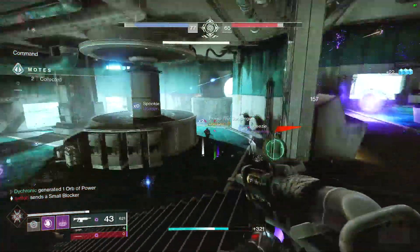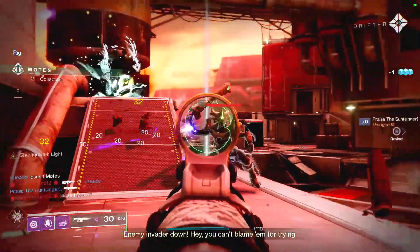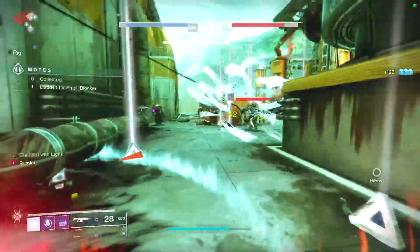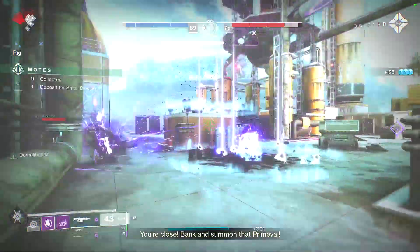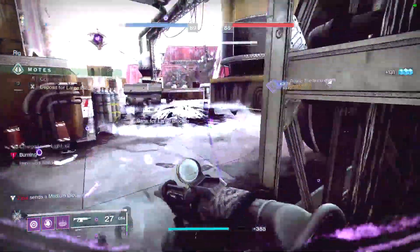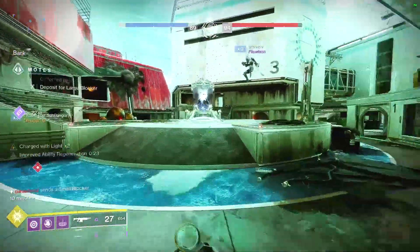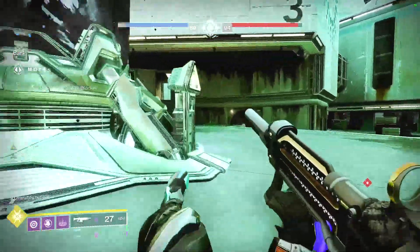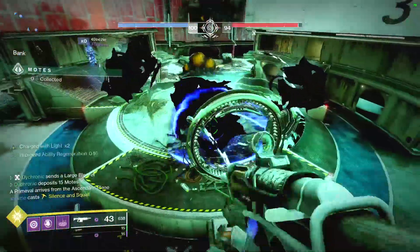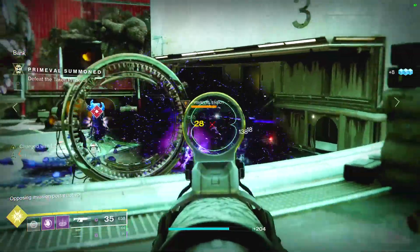Let's talk about the gameplay, because how you use this build is just as important as how you build it. The general flow is: charge up your grenade, throw it at an enemy. As long as you're hitting the enemy, you get the Controverse Hold bonus, and if you have Charged with Light, you get the Firepower bonus as well. If you end up killing that enemy, you pick up an elemental well, get ability regeneration, get your stacks of Charged with Light, and start the process over again. If you don't get the kill, you have a second Charged with Light charge to then get a kill with that next grenade.